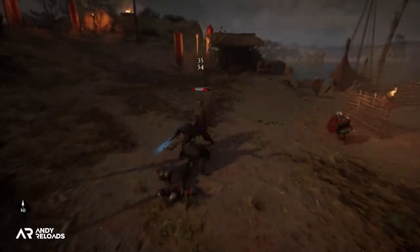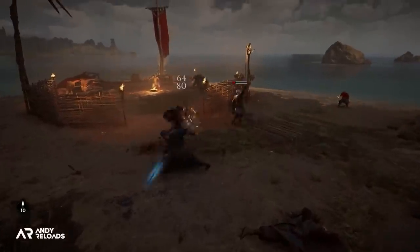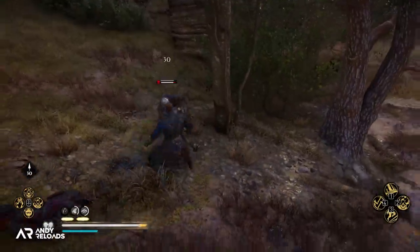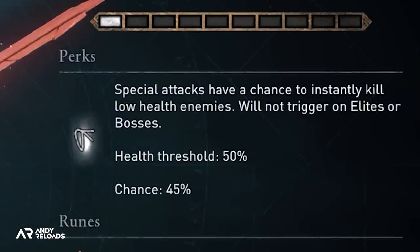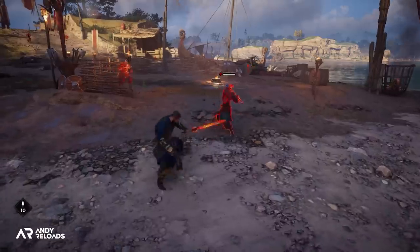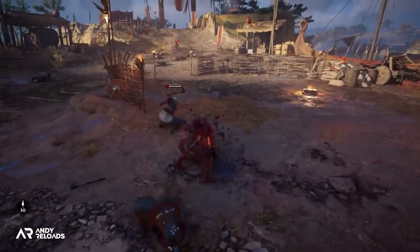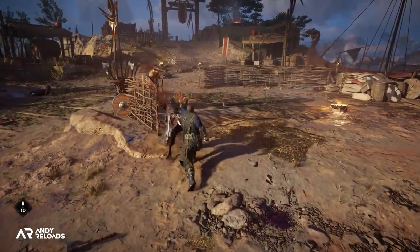As for special effects in combat, nothing shocking — they act as a normal one-handed sword. But when it comes to their stats, they do have an interesting one-shot mechanic at play. Taking the red vibrant lightsaber as an example, special attacks produced by this weapon have a chance to instantly kill low health enemies, with none of these swords triggering on elites or bosses. The enemy has to have their health below the 50% threshold, and when that happens you have a 45% chance of one-shotting it if you use the special attack move.